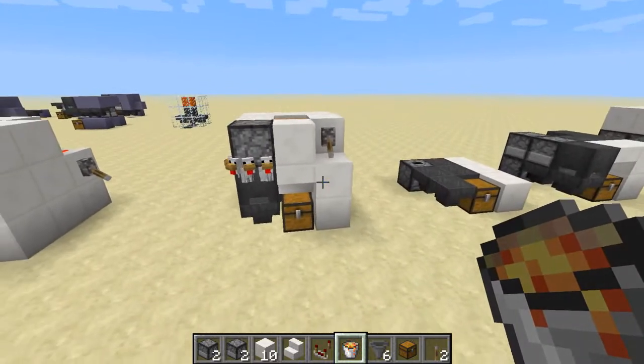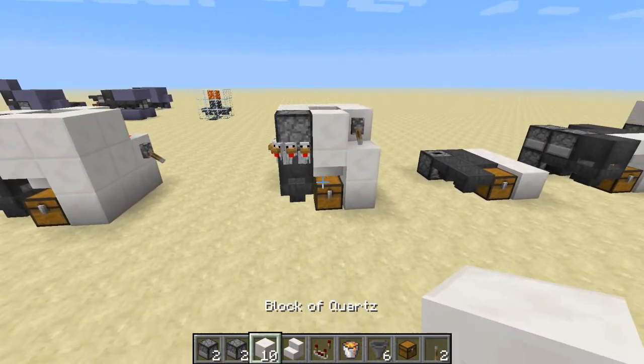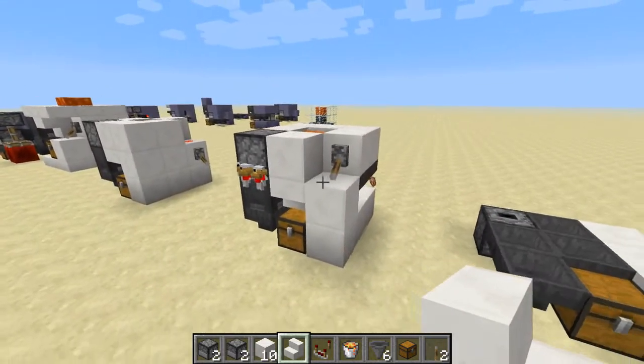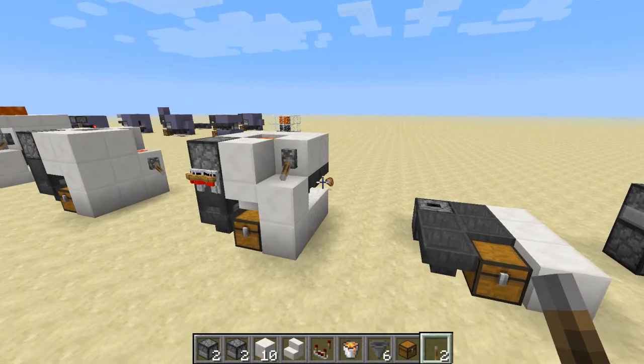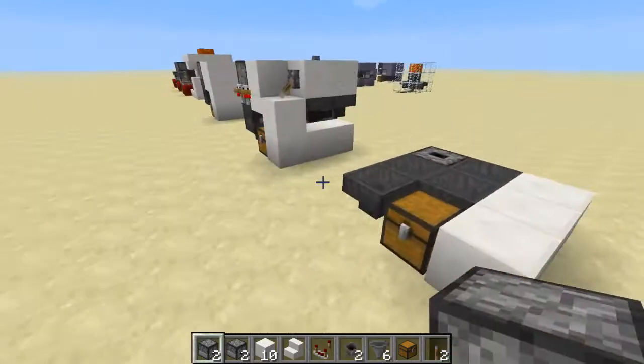To build this design you're going to need: two dispensers, two droppers, ten blocks of your choice, one stair, one comparator, one bucket of lava, six hoppers, one chest, two levers, and two cauldrons.